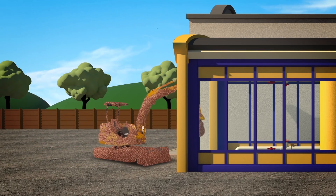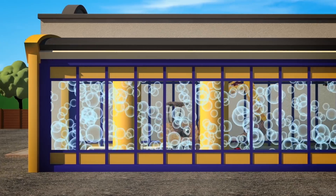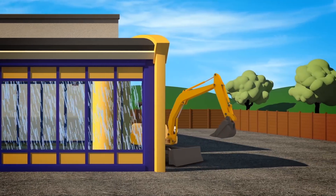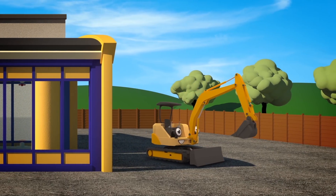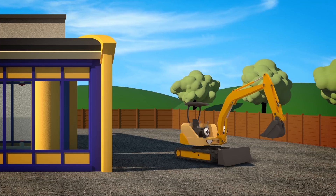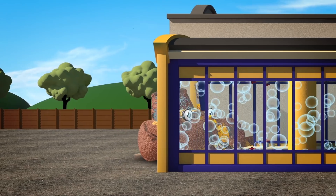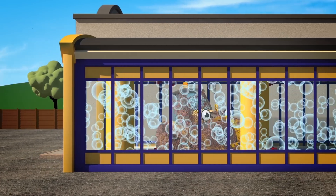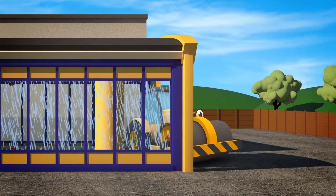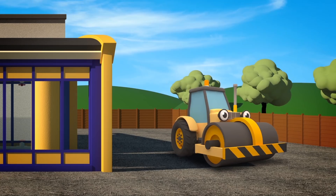Three is waving her scooping arm — you really can't have missed her! It's Mia the Mini Digger — she's Danny's little sister! Vehicle four won't let you down, even when things get bumpy. It's Rick the Reliable Road Roller — he stops roads being lumpy!